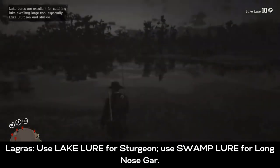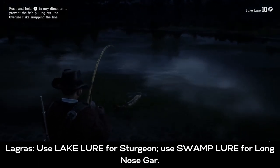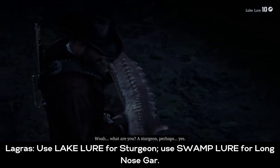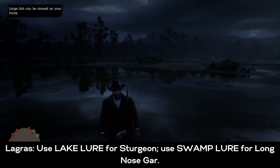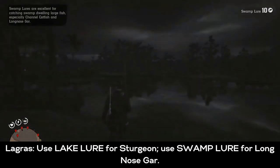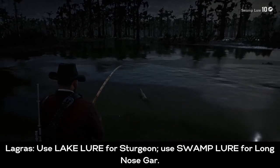The sturgeon and the longnose gar are distinct but can be a bit hard to tell apart — the longnose gar is thinner with a long nose. It took me about four casts to get the longnose gar. Equip the swamp lure to get the last fish you're looking for, the longnose gar, and boom — you will complete the last challenge in the survivalist and will have fished for all 15 species of fish in the game.